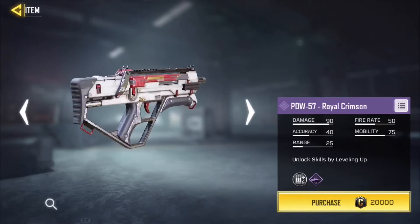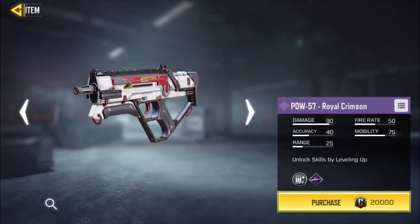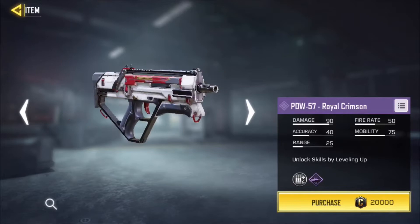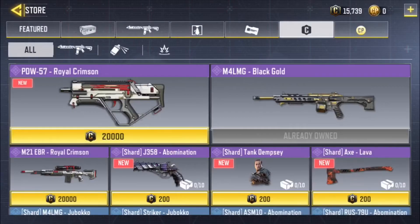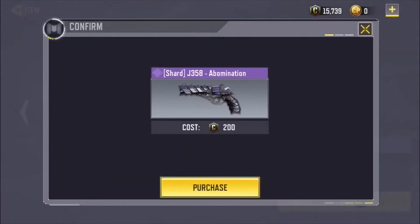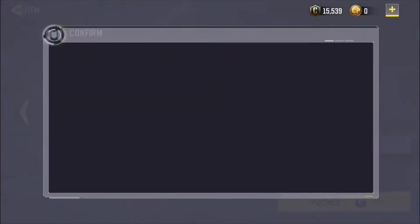Look how clean it looks. Very clean, very stylish, very well put together. Beautiful gun they got going on here. But the best thing about it — you guys asked for it, you wondered about the skins from the zombies — and look, they put them all in the credit store. So let's go ahead and buy these up real quick.